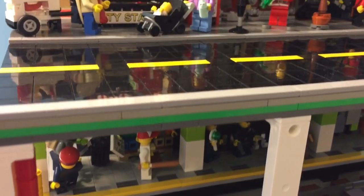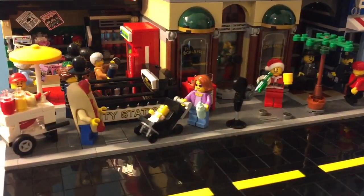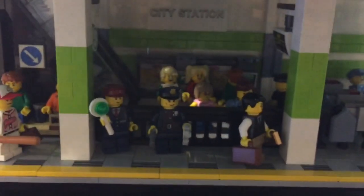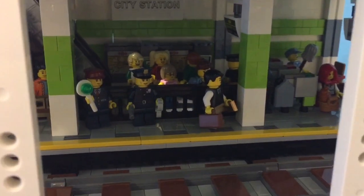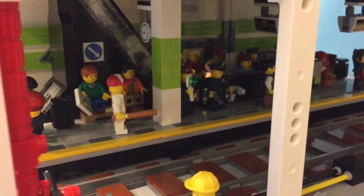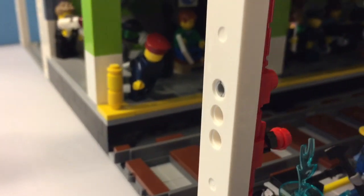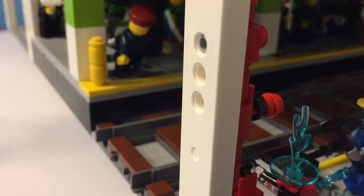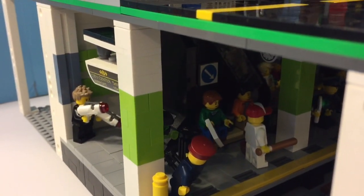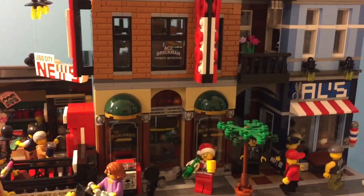I'm designing each of these sections so that the top street can come off and be replaced with another top street section, and vice versa. I won't do it for this section because it has a subway entrance that leads down below, unless I make another street section with a subway entrance. Right now I'm just planning one subway station, but there might be others in the future. Each section is connected by the train track, and also by these Technic pieces here. I have them built around the edge so they can connect just like modular buildings do, and the train section connection is a pretty strong one.